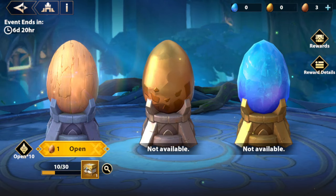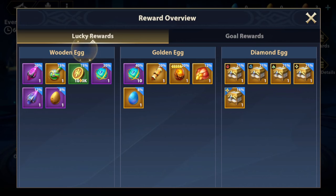We had this event a while back, and last time I got relatively lucky with it — I got an extra limited hero box from it. Basically the way this event works is when you open the wooden eggs, you have a certain chance of getting a golden egg, which allows you to open one of the golden eggs. And from the golden eggs drop, there's a chance to get a diamond egg drop, which allows you to open the diamond one. You have about an 8% chance of getting a golden egg, and then another 8% chance of getting a diamond egg.